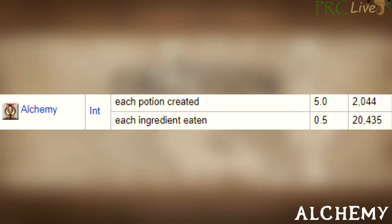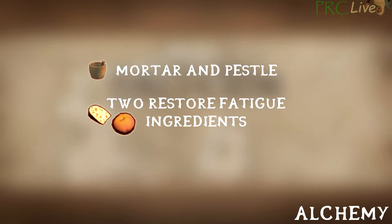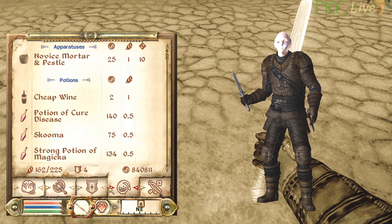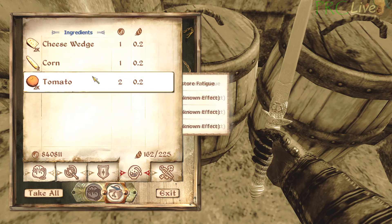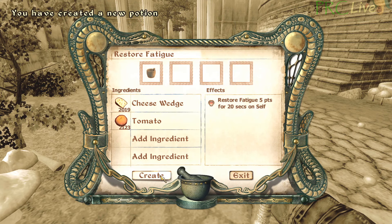Alchemy is one of the easiest skills to grind in the game. Alchemy can be leveled by eating ingredients or making potions, and potions are significantly faster. You'll need a mortar and pestle and any two Restore Fatigue ingredients — I'll be using a cheese wedge and tomato. You'll also need some scroll stacks to perform the dupe glitch. Dupe the scrolls until you have a stack of about 50 of one type and 500 of another. Dupe the cheese wedge using the 50 scroll stack, collect all the cheese wedges, then dupe the 50 stack with the 500 stack. Place 450 cheese wedges into a container and repeat until you have about 2000. Repeat this process with the tomato. Then use the novice mortar and pestle and click craft potion as fast as you can.